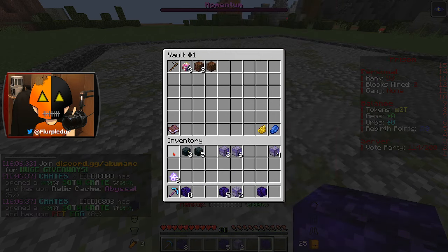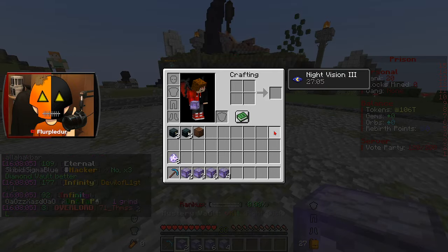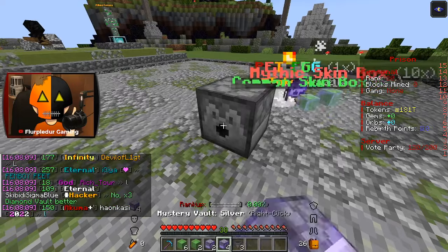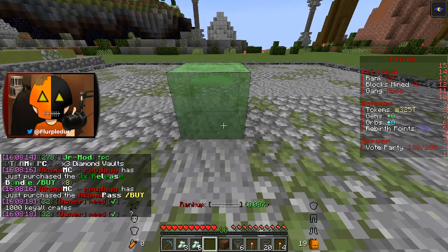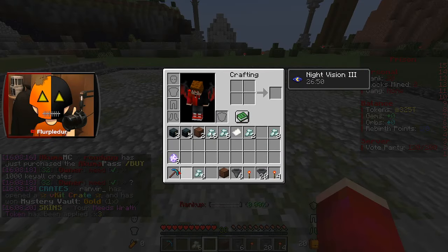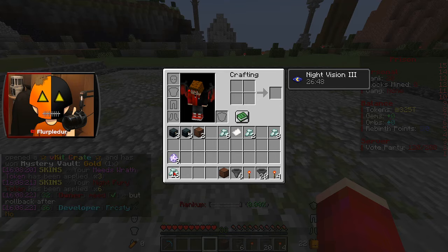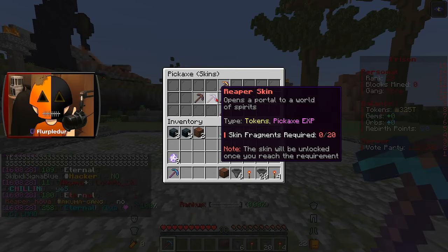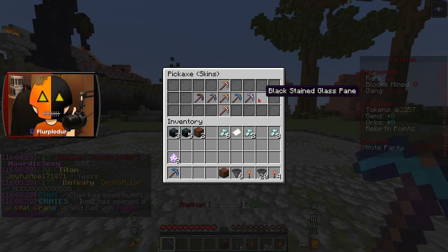Everything is lagging a little bit. I'm gonna go ahead and do the mystery vaults next, and I don't know which order I'm gonna do — I'm just gonna put them all down and see what happens. I got a lot of skin boxes, I feel like. Probably not enough to get a skin. Starting off with Mind Splitter? That's pretty good.